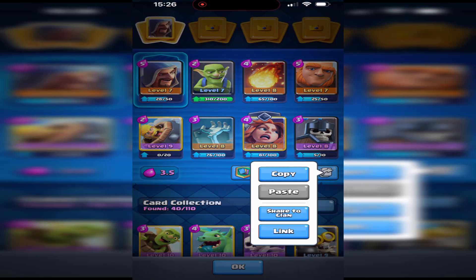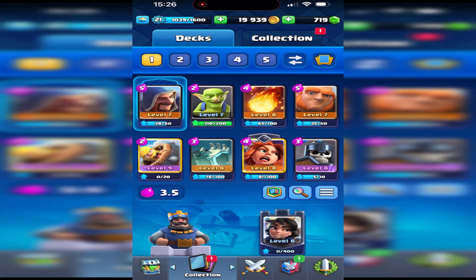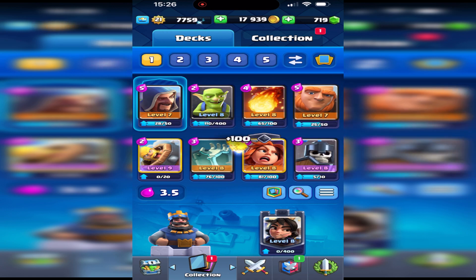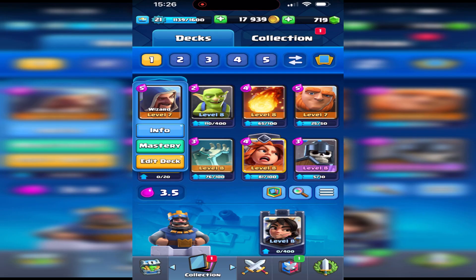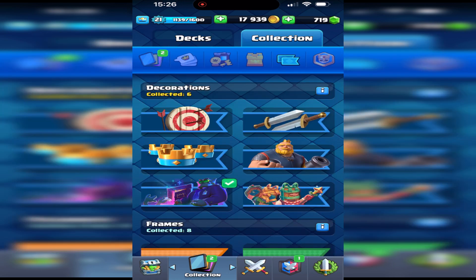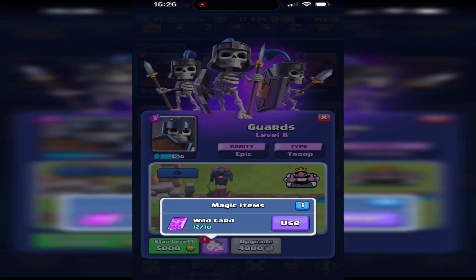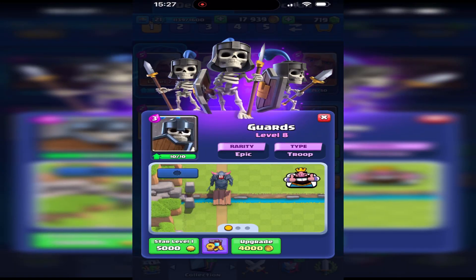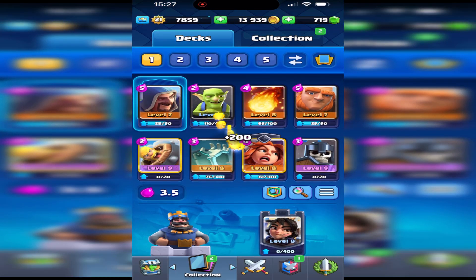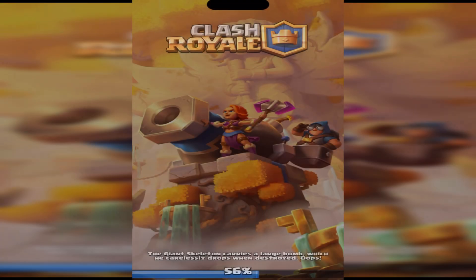Let's generate a new deck - 3.5 elixir, that's not too bad. One thing I didn't pay much attention to was the levels. I've got no magic items - have I actually got any magic items? I can't remember which one they're on. Okay, I've got epic items. I suppose I could upgrade the Guards - might not be the worst idea. This deck doesn't seem too bad, the levels are going to let me down a bit, but let's get straight into it.